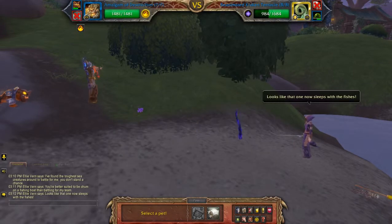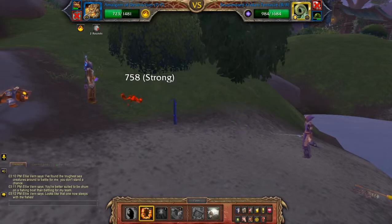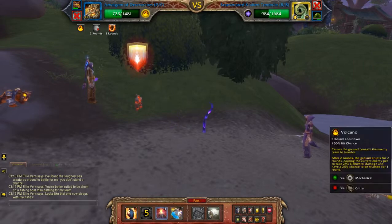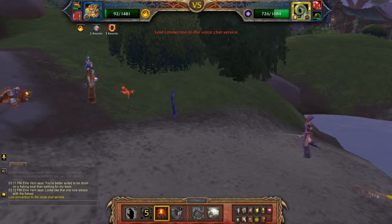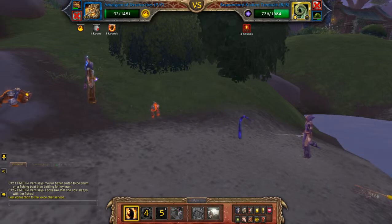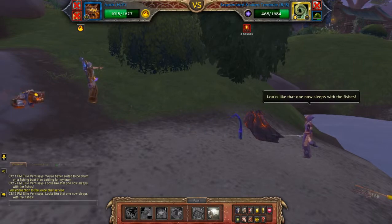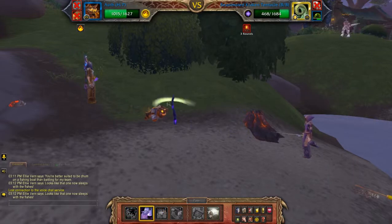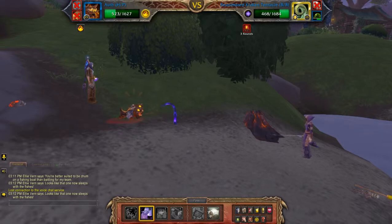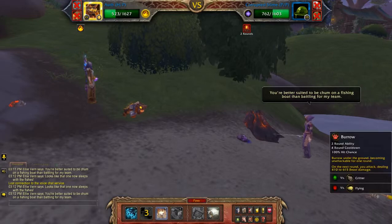So then I'll bring in my third pet. Start by applying the shield. Throughout Volcano. Immolate. I'll howl.